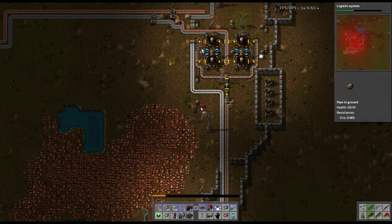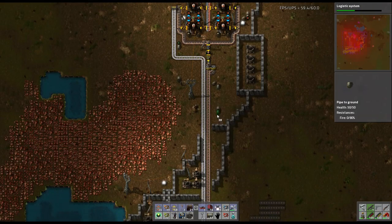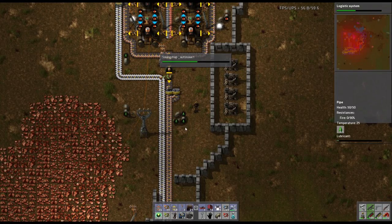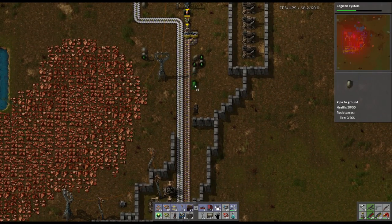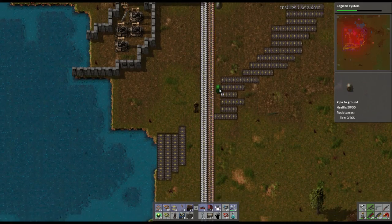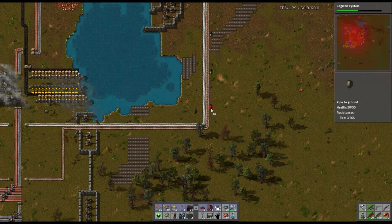Oh my God, we almost can go straight through — one more pipe and we could do it. Well, we can turn — it's unorthodox but we can. We're going to be changing all this anyway so I really don't care. I want to take this on the outside of these guys. Actually the inside won't work because that's near the water — we were having problems with that. Let's turn it right here and go to this side, then turn again.